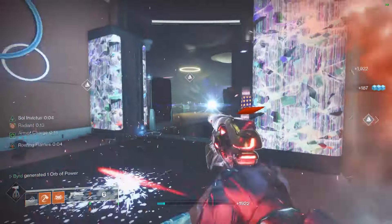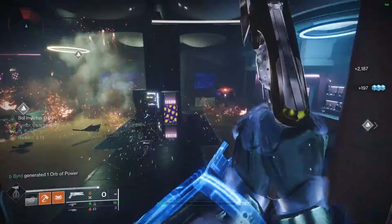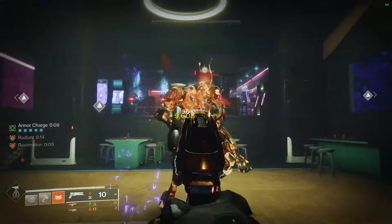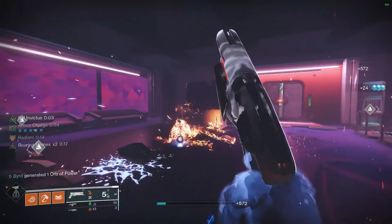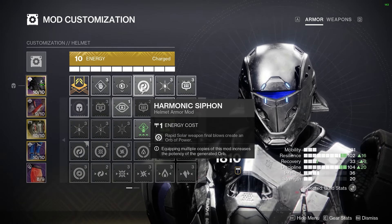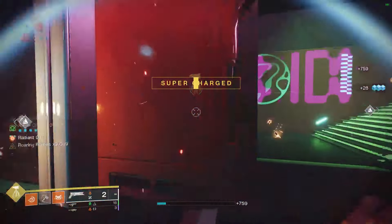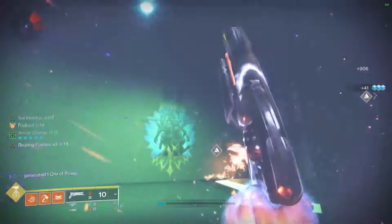Dragon's Breath is a really solid option this season: it can inherently handle Unstoppable Champions through the ignitions it creates, and if you activate the artifact mod for rocket launchers to do Overload, you can do that instead. For helmet mods, Harmonic Siphon is your best option since you'll be using a solar weapon. Ashes to Assets gives extra super energy from grenades, and Heavy Ammo Finder keeps heavy topped up.